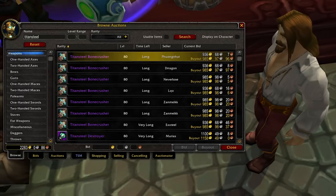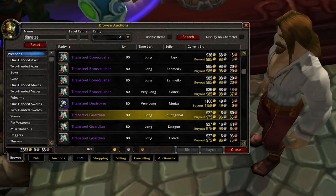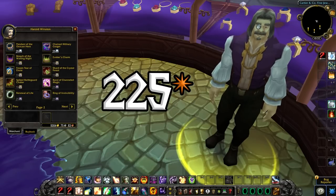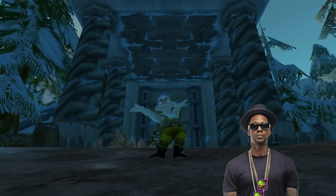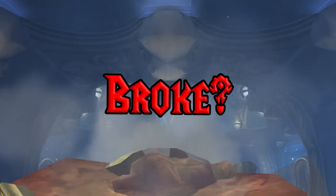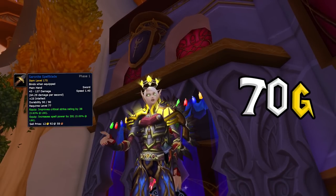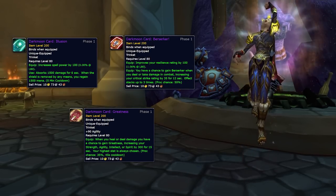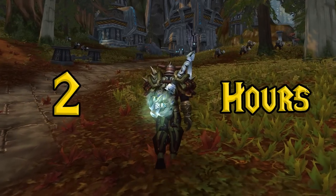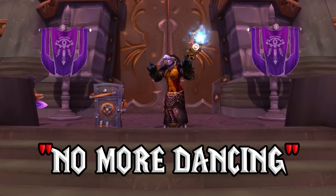Want to skip the grind? You can always buy pricey 200 item level pre-bis pieces like Titansteel armor and weapons. There's also the sweet but very expensive 226 item level rings from Harold, Winston, and Dalaran — and you can even wear the upgraded version alongside the old version. But if you're broke, there are plenty of deals out there. My Holy Paladin just picked up a 175 item level Serenitie Spellblade for 70 gold, then I got a Darkmoon Card: Illusion for just 90 gold, and I was able to deck out my Paladin within 2 hours of hitting level 80. That meant I could just play the game instead of dancing on mailboxes for raid invites.